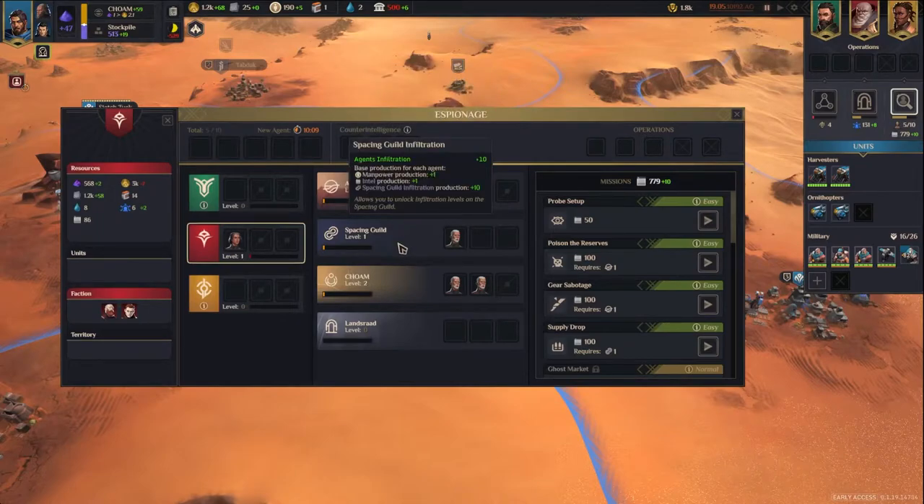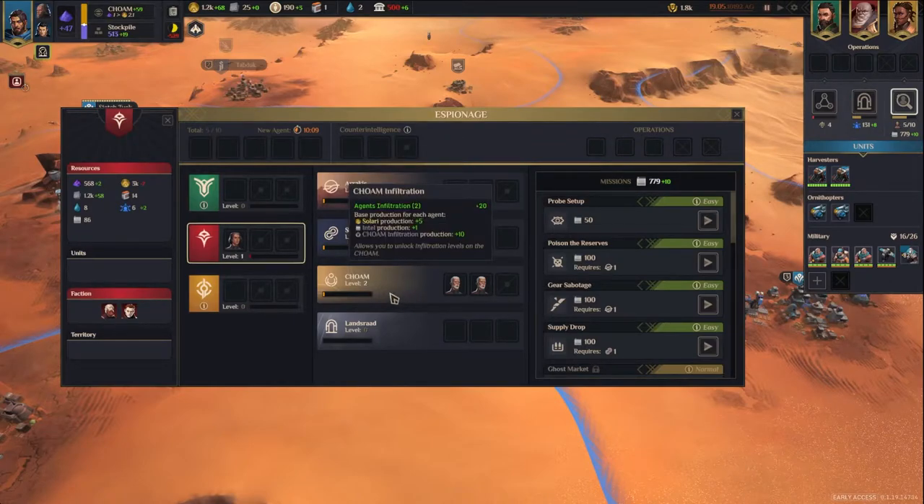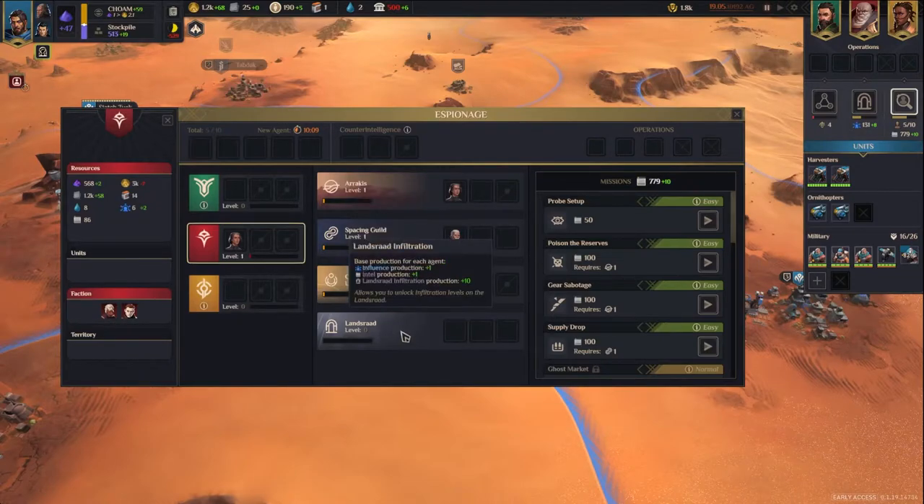The Spacing Guild focuses more on manpower production and intel production. I find myself as the Fremen using this more than any of the others because I seem to have manpower problems when playing the Fremen. Shone gives you more Solari production and intel production. Lansrad is more of a House Atreides interest — it increases your influence production, which is important to House Atreides, and increases intel production.